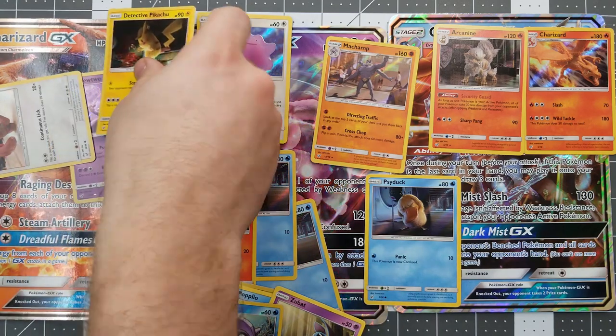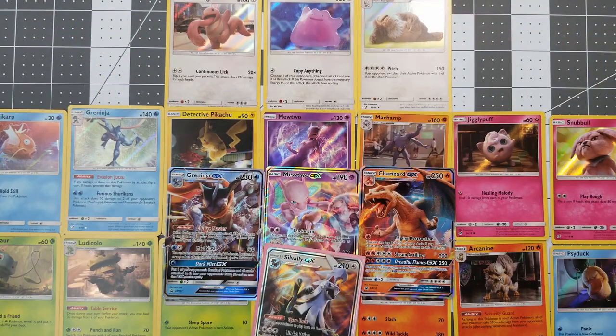We decided to go ahead and just sort to see how much of the set we actually got — we're actually only missing one card from the whole set. And all we had to do is open up three of the Detective Pikachu boxes — the Greninja, Charizard, and Mewtwo. We are missing Mr. Mime. How unfortunate. But that's okay — I'm sure we'll go ahead and get maybe a pack or two of the Detective Pikachu. We've gotten a ton of these cards.